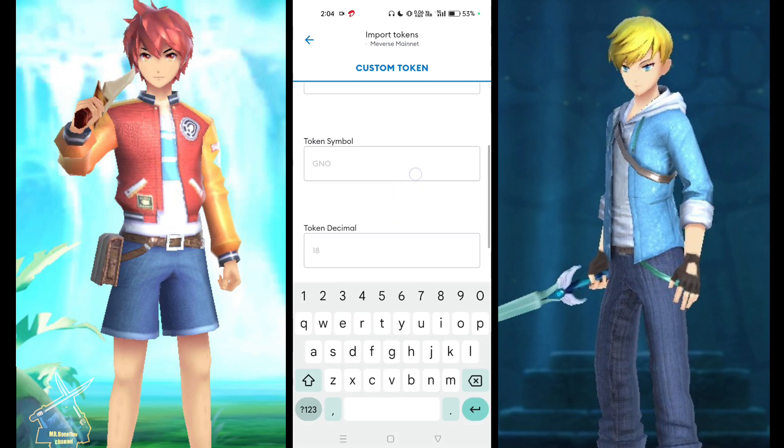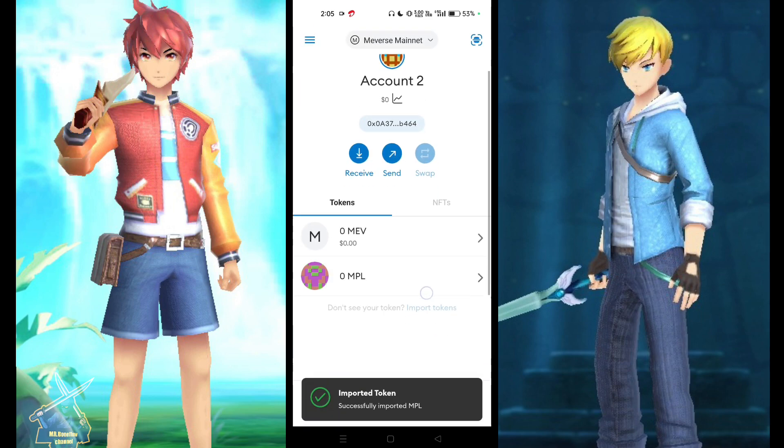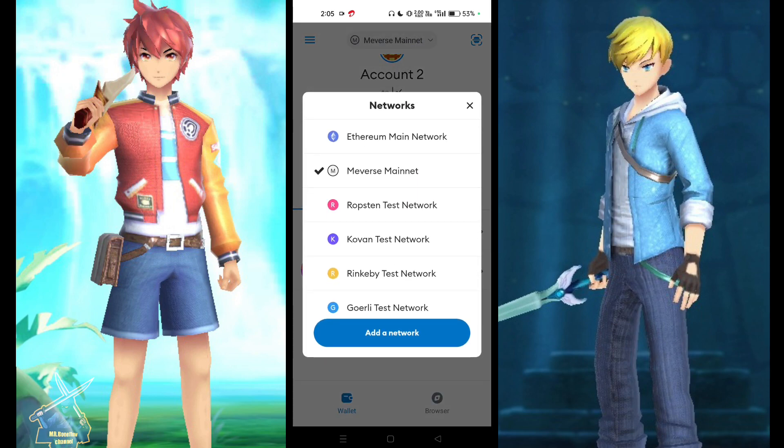Copy this one and just click on Import here. It takes a few seconds — it will auto-fill. Done. After completing this, just click Import again. Everything is done now. You can see the network: Miiverse Manit.